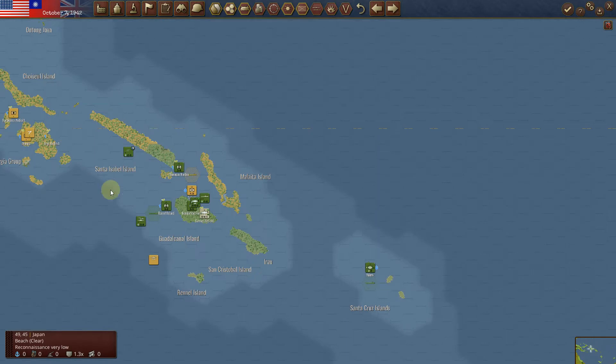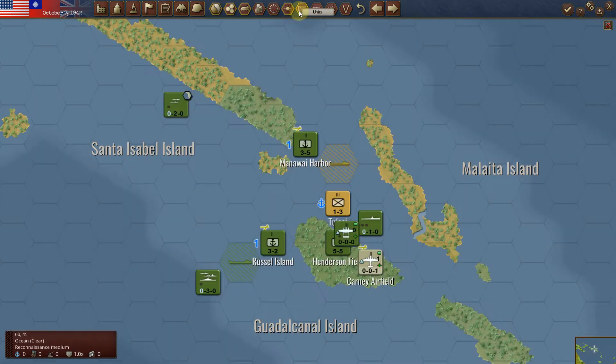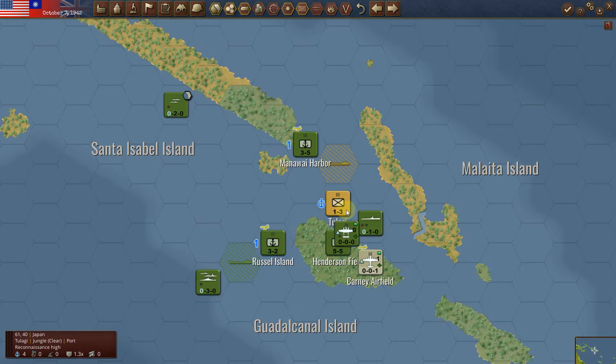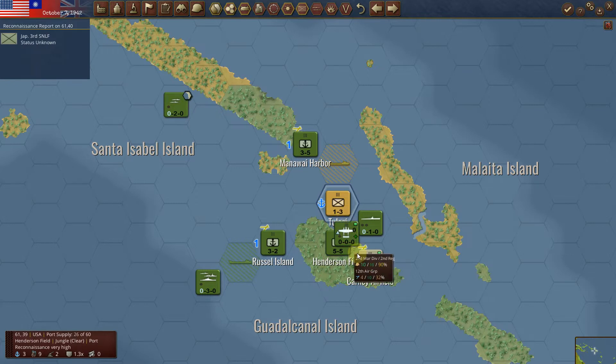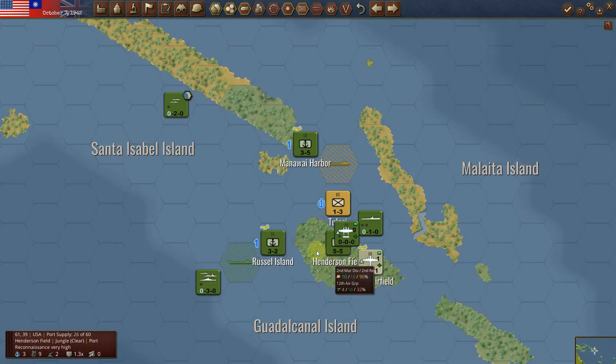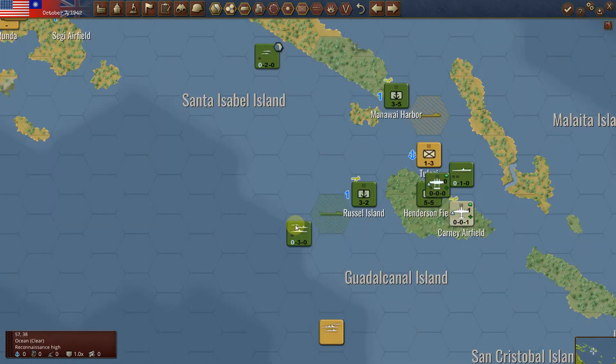My fleet is moving well. I've tried to get to Longhi, so my sub is providing a port blockade to reduce it so I can turn around and capture that island also. The goal is to eventually replace all my Marine units with Army units here, as my Marine units will be doing the majority of the invasions because they don't suffer as many penalties.